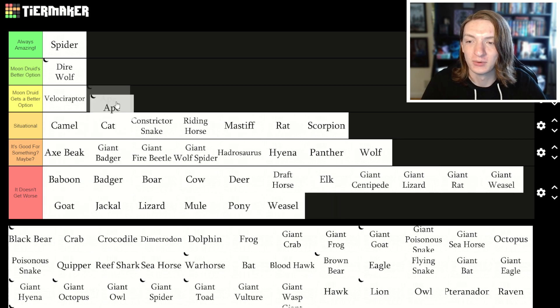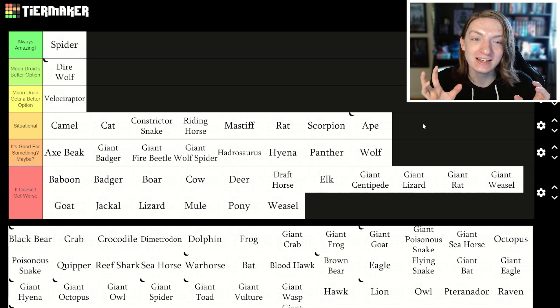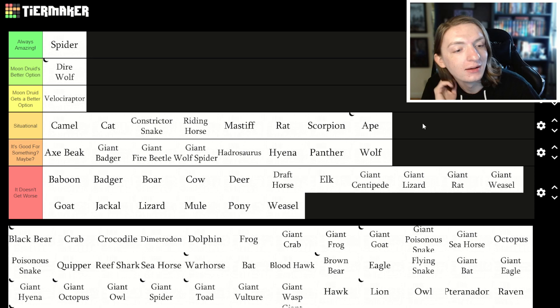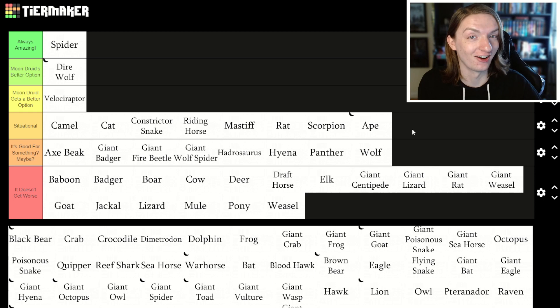Ape — holy crap, ape. So ape has hands. As a gorilla you have hands, which means you can use weapons. You can't really use armor because your armor won't morph to fit your body — your armor must be made to fit. So your armor class is limiting. However, if you have, say, a plus-three scimitar and you're a gorilla, use the scimitar. It's somewhere between situational and 'moon druid gets a better option.'